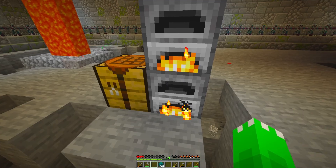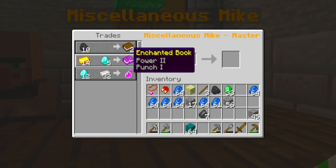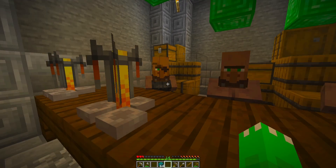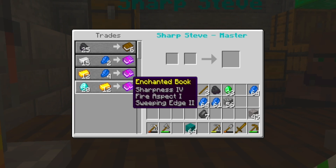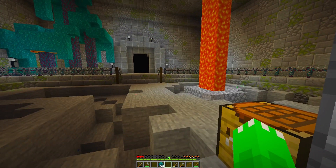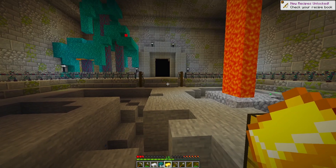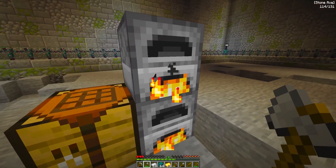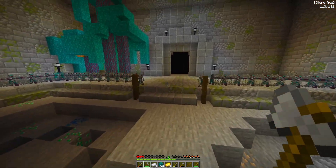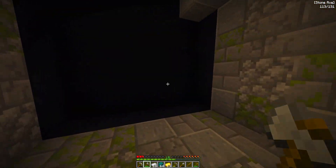If I can trade some of this, I can definitely get some good stuff. Power 2, punch 1, strength 3 — not bad, but not really what I need. I'll grab all of my materials, take them back, and be ready to hand them to the warden in the morning. I'm pretty sure it's about to be morning and I don't want to be late.